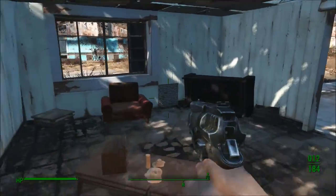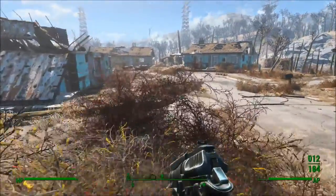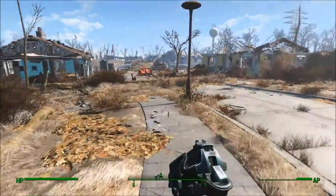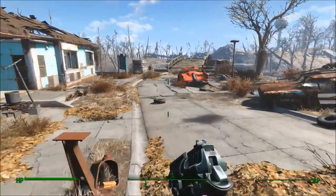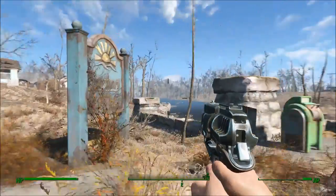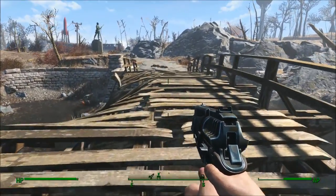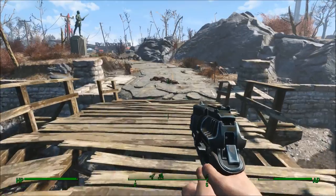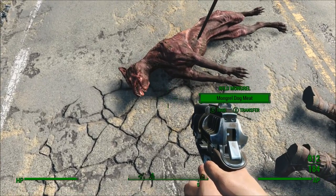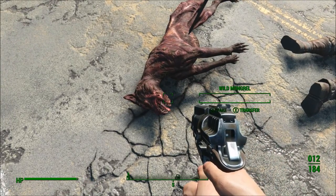We'll save the rest of the house searching for later. Let us get the hell down to Concord, because that seems like a thing we should be doing right now. On our way. I'm pretty sure this would be a safe area, so I feel safe losing AP trying to run it. That looks not good. That is a mongrel dog — them some teeth.